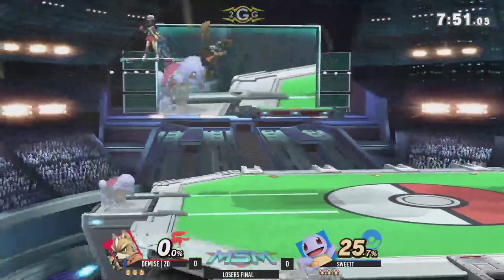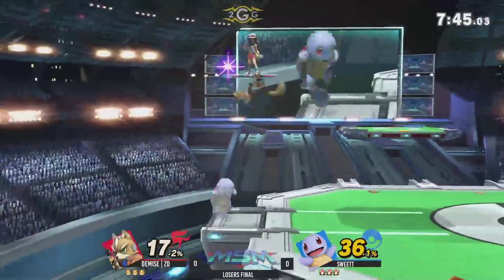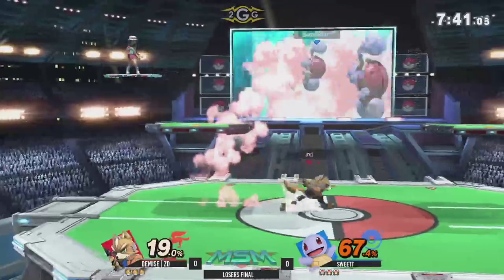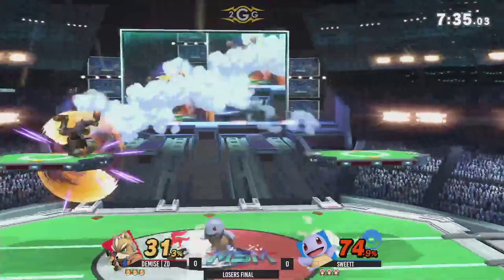Looks like ZD kind of remembers a few tips from last night. ZD starting out with a dash attack, immediately pairs the back air into a rabbit jab, and now is continuing his aggression with dash attacks and up tilts. Both players just backs to each other, holding shield.